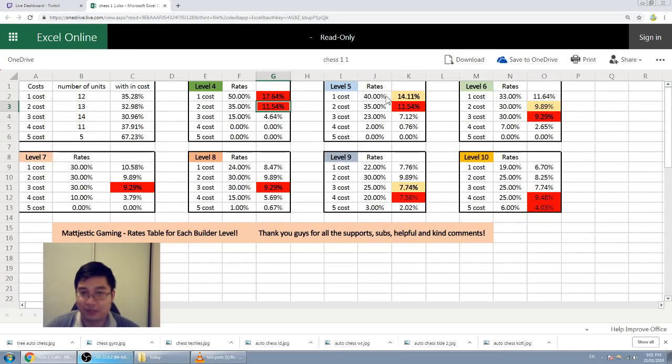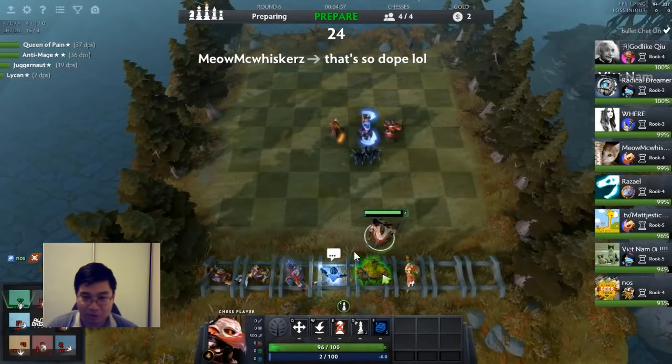If I level up to level five, my two-cost unit rates stay the same, but I gain increased rates for three-cost and four-cost units. It's 0.76% to find a Lone Druid at level five from one of those five shop slots. So I'm losing my one-cost rate, gaining three-cost and four-cost, while two-cost stays the same. What do I need? I need Lycan, Queen of Pain, Juggernaut, and Enchantress — that's the only one-cost I need.